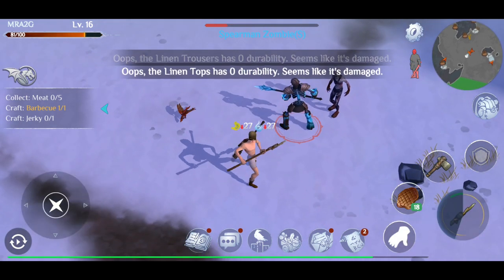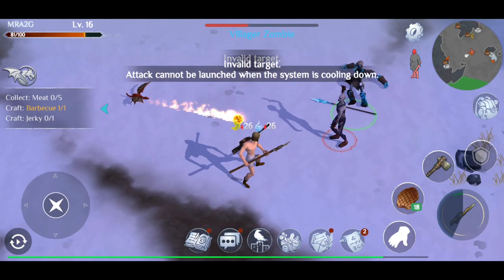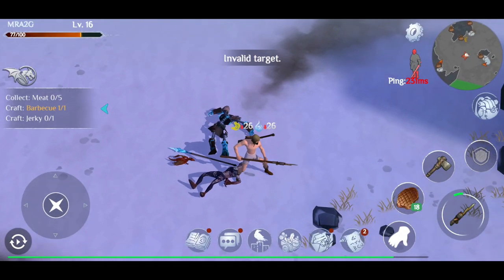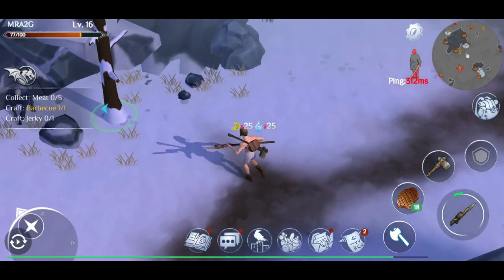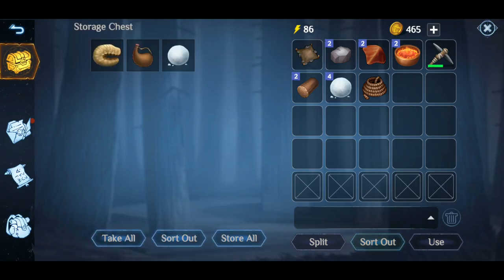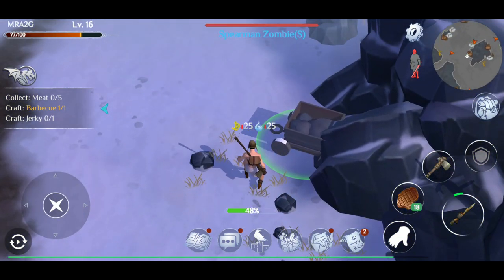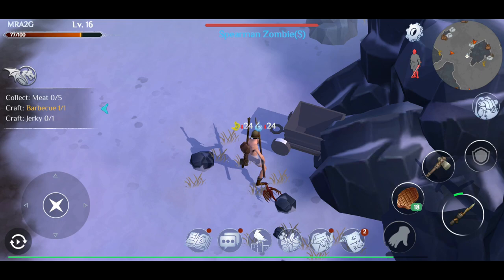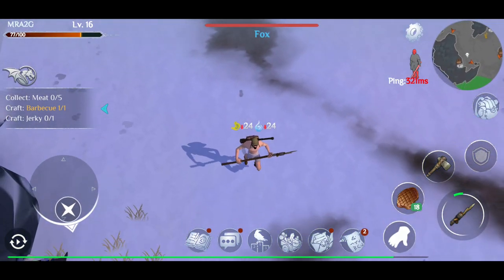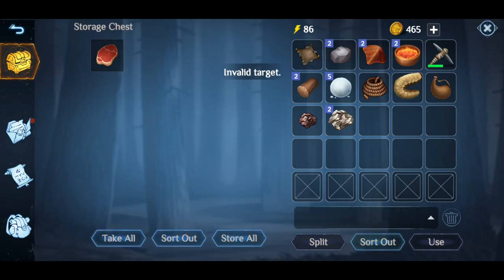Let's see if we can attack — look, he attacks! Did you see the little fireball? He actually did a little fireball — that is so cool! He helps you out even in his little infant form. I've just realized I haven't got any armor and probably won't survive too long in this cold zone, but let's suss out this little fox here — he's got the little flame ball, that is so cool!